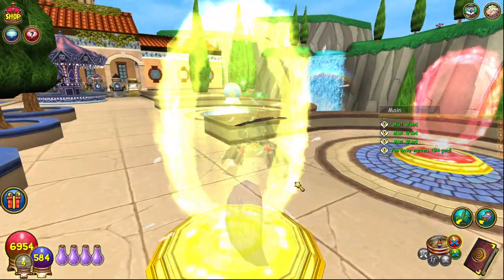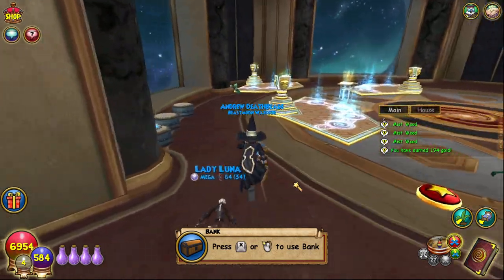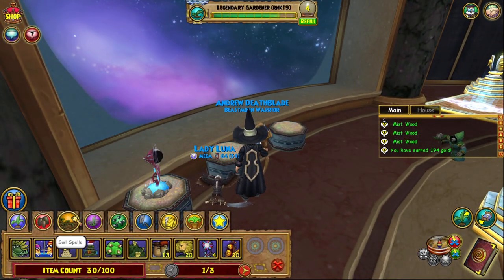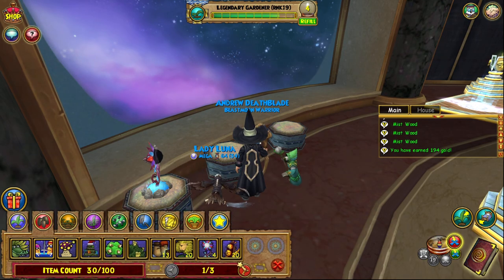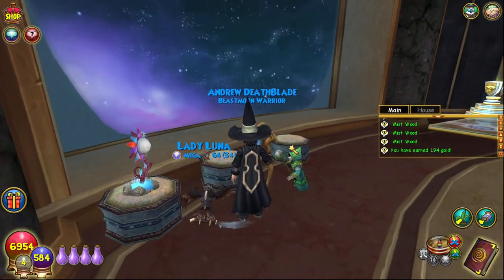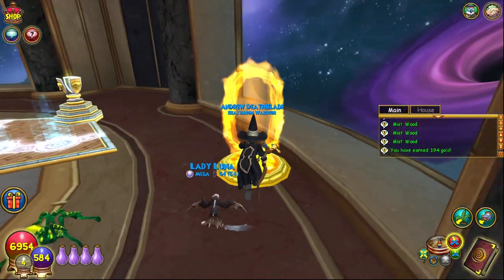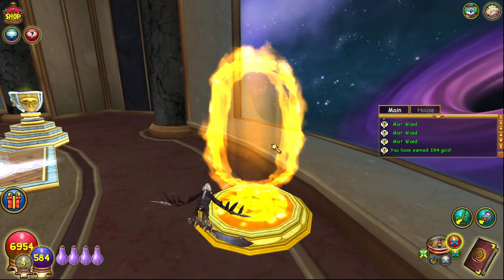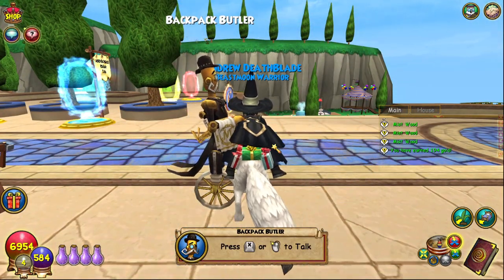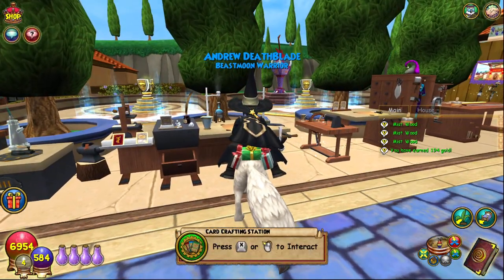The Beast Moon Hunt came out a while ago - nearly a whole year ago, which is crazy to say - but you can get the plants, and there are ones for every single school. I've just got elemental and spirit ones because I was farming, but if you get the death one, you can get Deer Knight and Lord of Night TCs from them. I'm assuming the other ones can give you the other lore spells as well - myth, balance, life, death, fire, ice, storm.